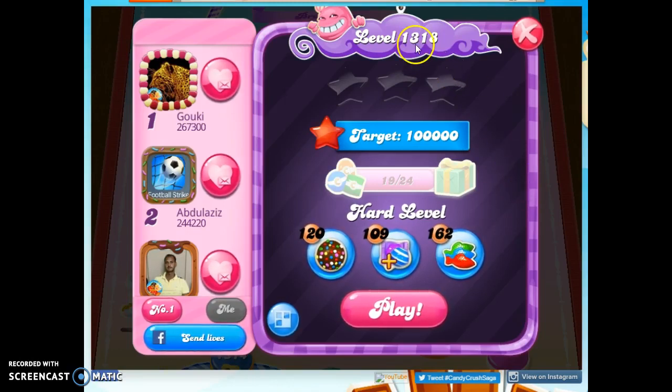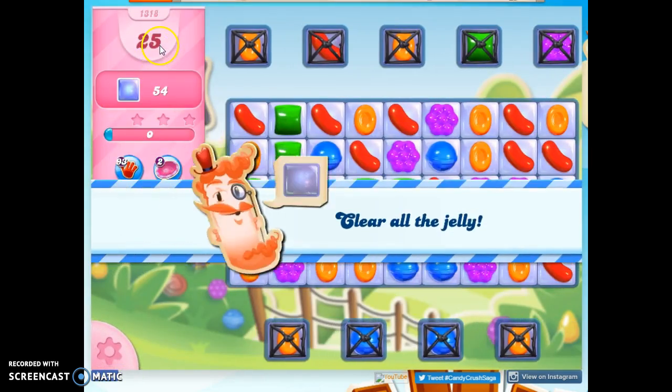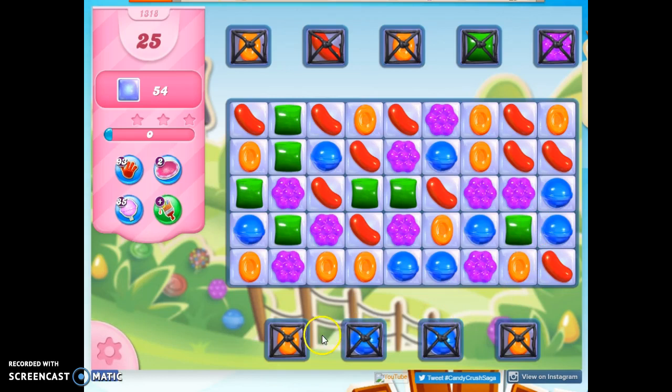Hi friends, this is Susie, your Candy Crush Guru, here to help you solve the puzzle of level 1318, which is a hard level where we have 25 moves to clear out 54 jelly, and some of the jelly is trapped in these isolated areas under licorice locks. So we have a lot of work to do.